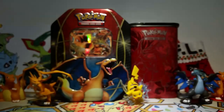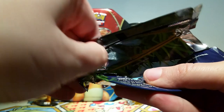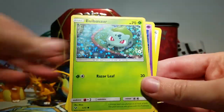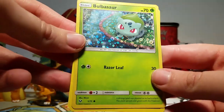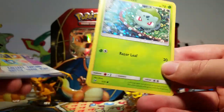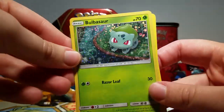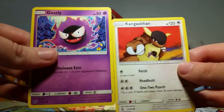We got a Magnemite and a Lickitung, very cool. This is our last cereal pack. I wanted to open these on camera because they're fun, cool, and interesting, and not everybody can get them since I think they're only in the US. Oh, did we get Bulbasaur? We got Bulbasaur — that's the exclusive one for these! We got a different holo in all of our packs. The only one we're missing is Eevee. We also got a Gastly and a Kangaskhan with that awesome artwork.